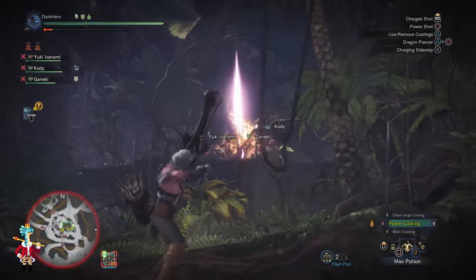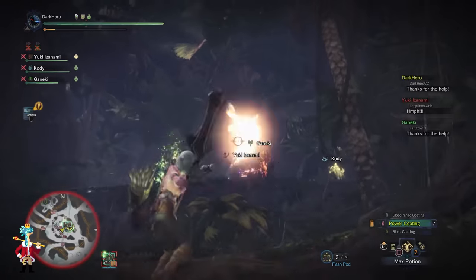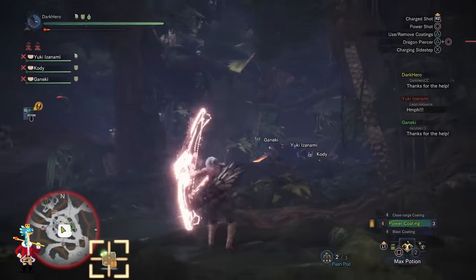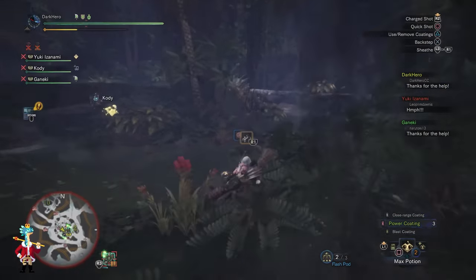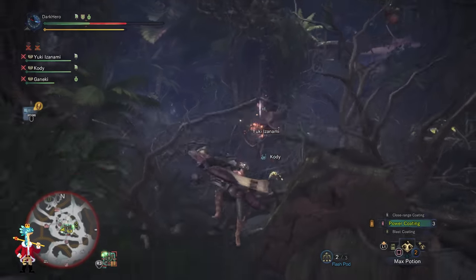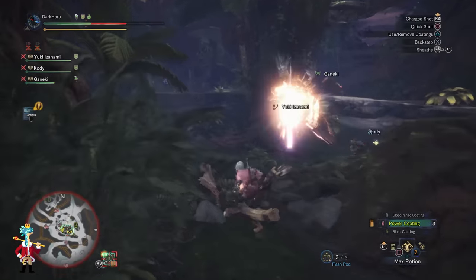With each new phase there are always two different areas the Ancient Leshing can move to, but they don't change the fight too much. One of the areas may be smaller and therefore harder to fight in, but overall the fight doesn't change much based on location.